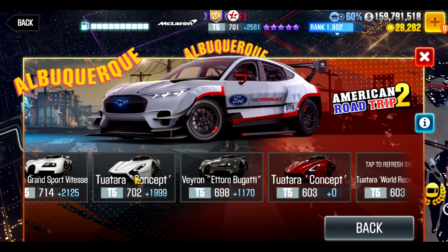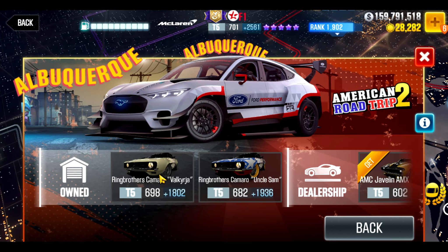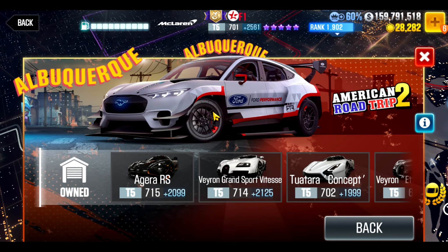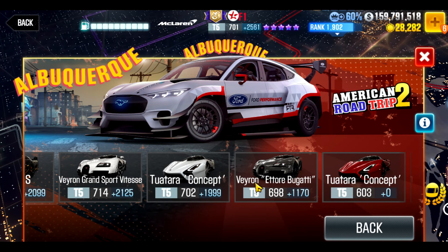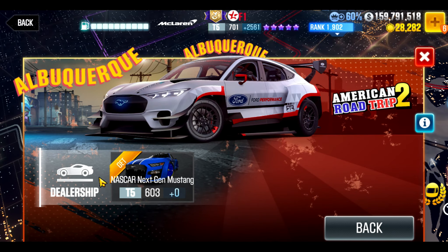Lock-in number three has a little more flexibility, but you also have to look at lock-in number four, which is the Uncle Sam. This is where it matters if you didn't do the first leg and win the Uncle Sam — you're now stuck and may have to buy it. Regardless, this is where earlier leg prize cars always come into play later on. For lock-in three, the Tuatara Concept — if you pulled it, you have the Gold Star. You're going to be using that in the Showdown anyway, and you'll probably want to use it here, unless you have the Agera RS or one of the others fully maxed or much better upgraded, in which case you'd want to use that instead. Always use the strongest car with the most Fusions and most Stage 6s available for any of these events.